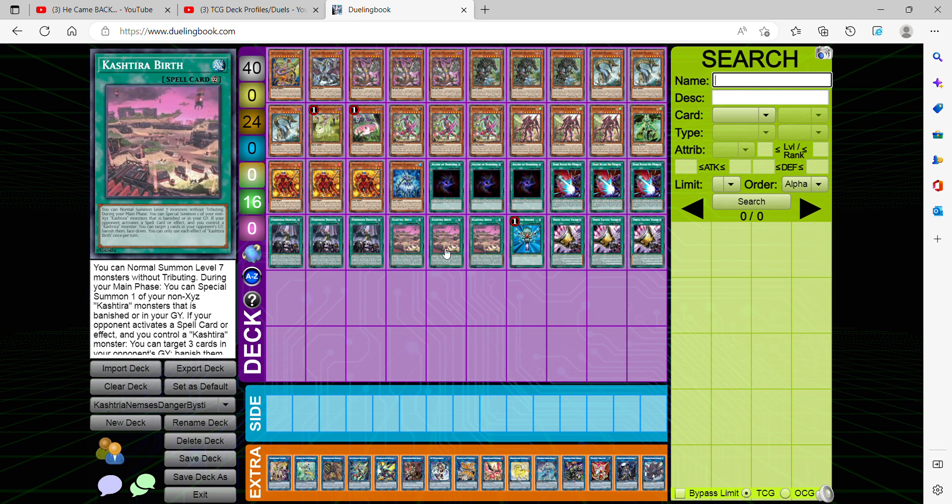Our final Kastria card — our continuous spell — is Kastria Birth. It allows us to normally summon Level 4 or lower monsters without tributing, which also includes Nessie even though she's not a Kastria monster. During your main phase, you can special summon one of your non-XYZ Kastria monsters that is either banished or in your graveyard. If your opponent activates a spell card or effect while you control a Kastria monster, you can target three cards in your opponent's graveyard and banish them face down. So if your opponent tries to banish Kastrias thinking it'll stop them, once Birth is in play you can retrieve them simultaneously — it's a never-ending loop.